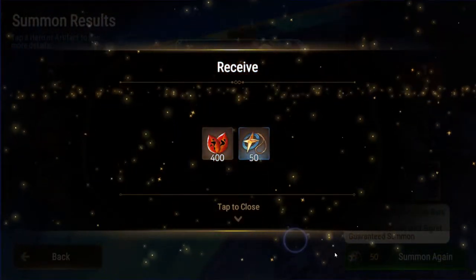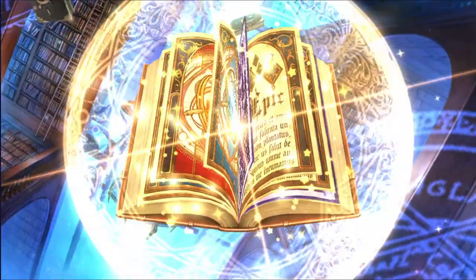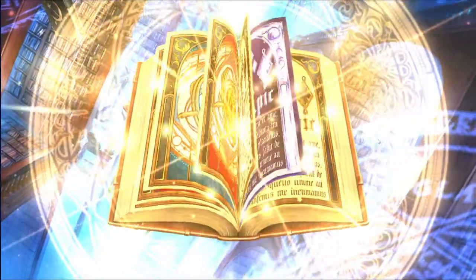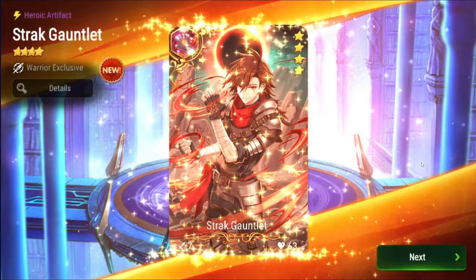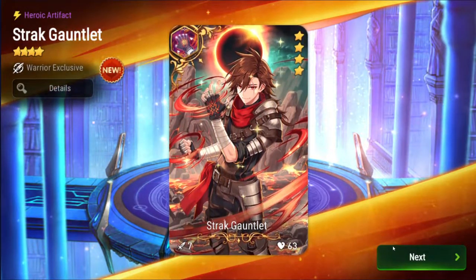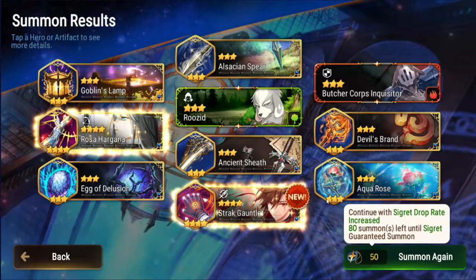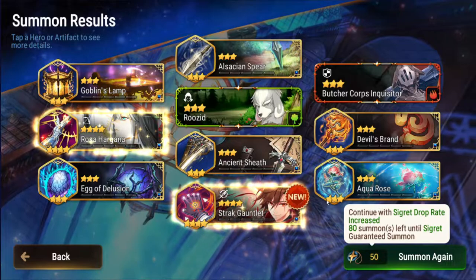Now I just need to pull Sigret. Let's see — hopefully she's in here. Okay, Rosa, Harangna, and a new one. Straight Gauntlet — wow, this account is new. Alright, I'm gonna get some more summons, I'll be right back.